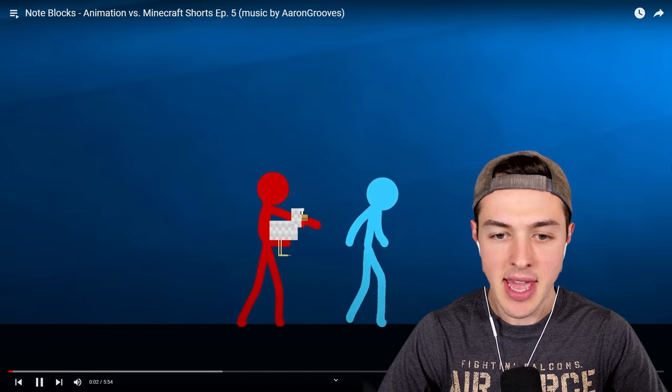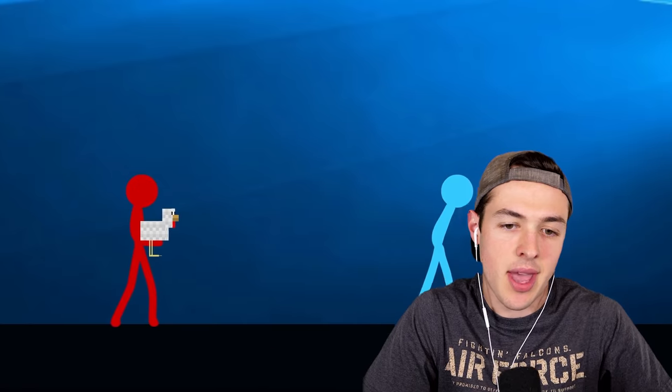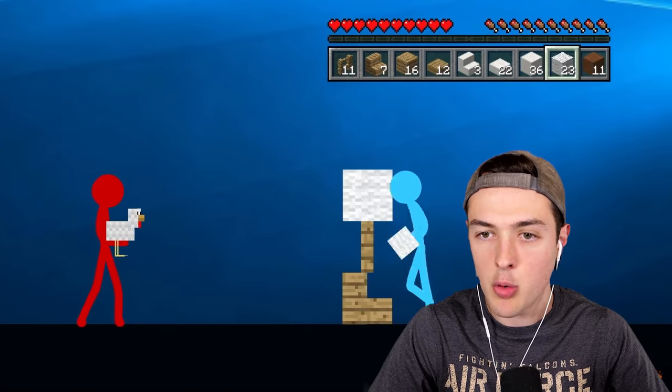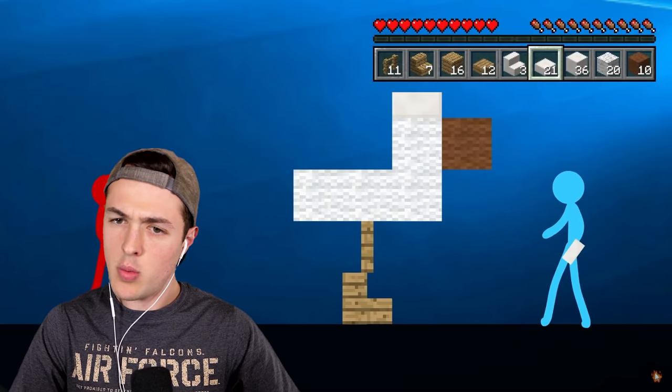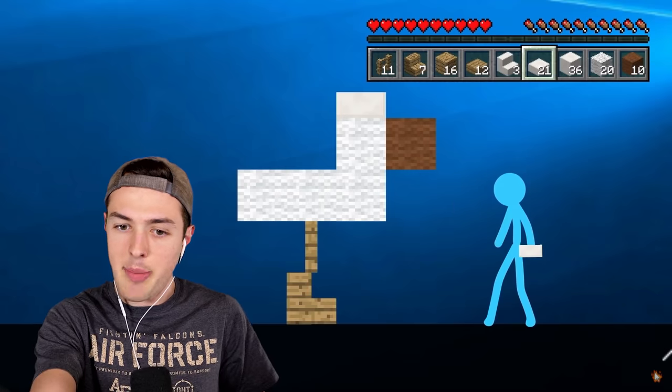There's red guy and blue guy. They found a wild chicken. The chicken isn't even fighting — it kind of just is like, okay, I'm here. This is exactly what's going to be happening today. I'm just going to get picked up by a red and a blue guy. He's making a little tiny structure here. There's some white wool. He's just rebuilding the chicken. I thought maybe he was building a chicken coop, but that's actually not bad.